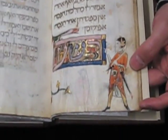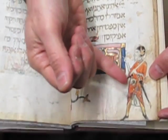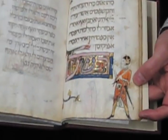Of course — wine stains. To the Rasha. He's got weapons. Violence and evil wickedness are associated. You can see there's a dagger and a sword and a small shield.